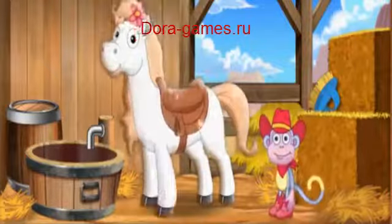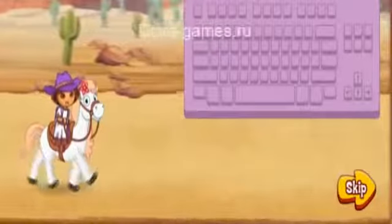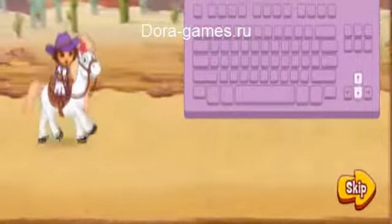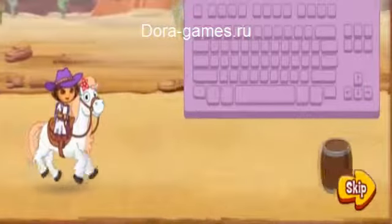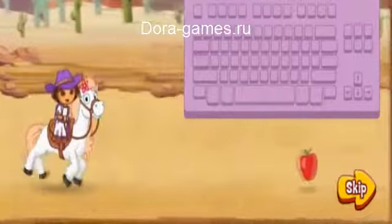Come on, let's go! Here's how to play: to steer our pony in the race, press the up and down arrow keys on your keyboard. Press the spacebar to jump over things in our way.